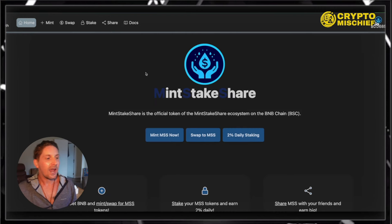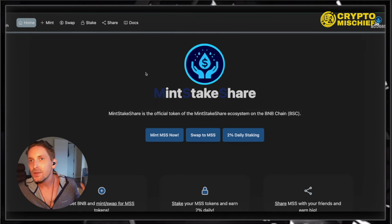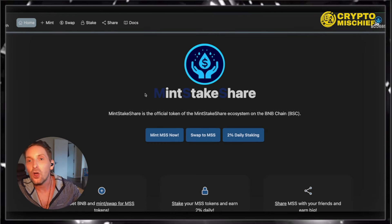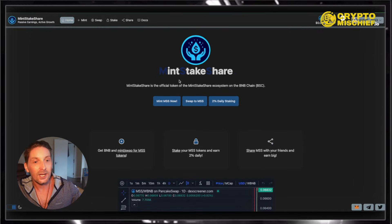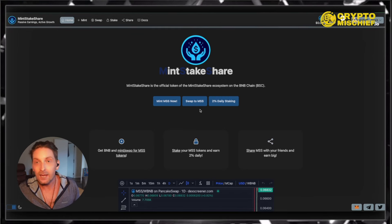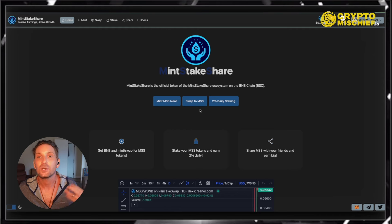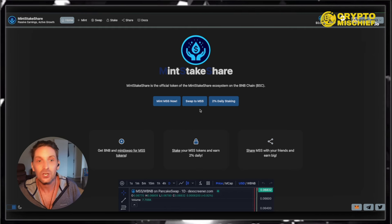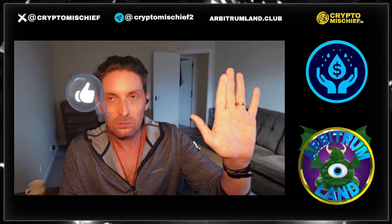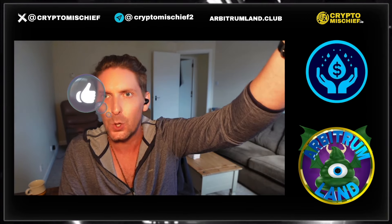So that is MintStakeShare in a nutshell. I hope you enjoyed this video. If you have any questions about the platform, please get down in the comments and let me know. I'm really excited to see how moving onto BaseChain will work. There will be another staking platform on BaseChain — we'll be able to swap it, speculate on BaseChain, and then the lending is going to be absolutely amazing. Richie, Crypto Mischief — be good to each other. Any questions, let me know. Let's go to the moon!